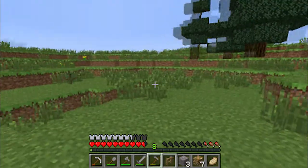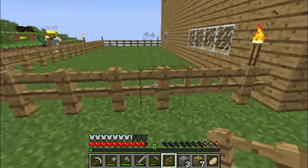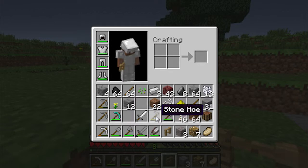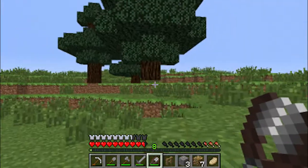Does our farm have a gate? Yes, over here next to the house. I told you that. Now I see it. Alright, with those two wheat in the chest I'm gonna go get some animals.